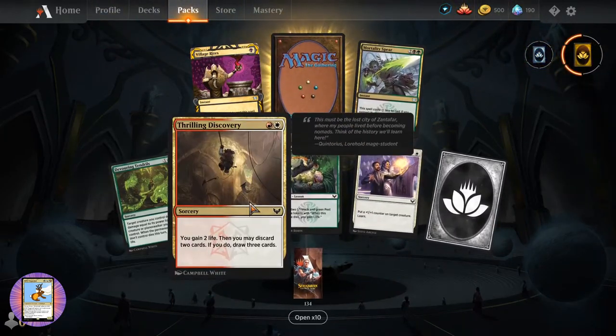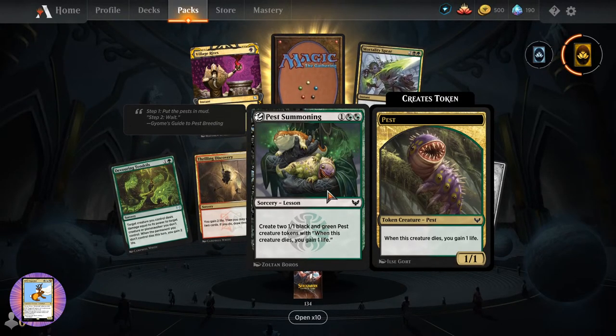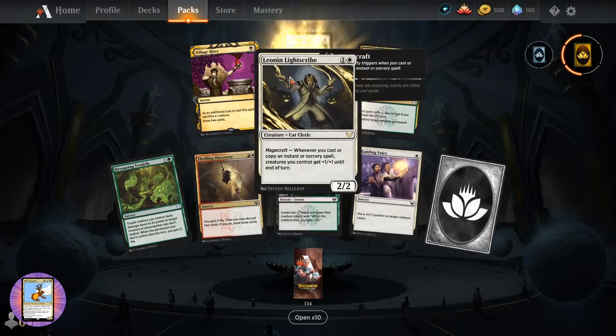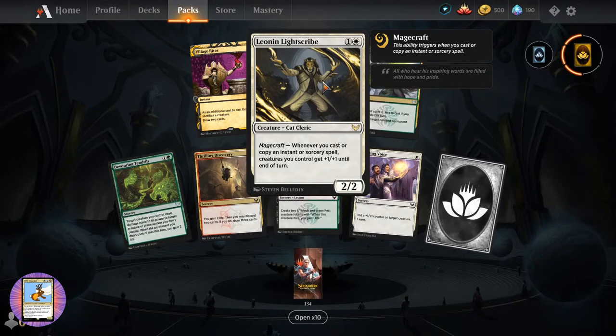So we've got the Tendrils. Swing Discovery. Pest Summoning - this thing again, like the artwork on that. Mortality Spear. Village Rites. Leonin Light Scribe - so at least I've got cats. Creature Cat Cleric, two-two for two.